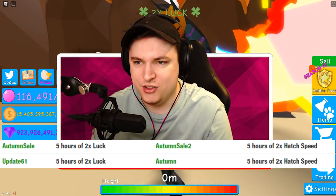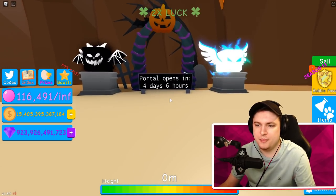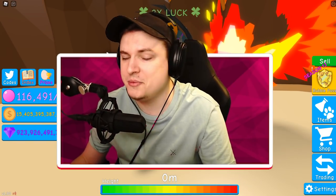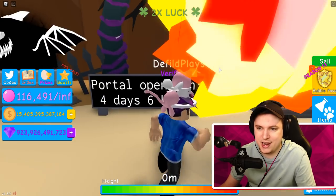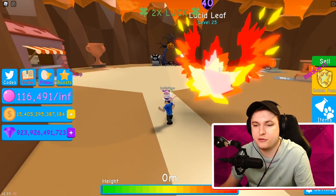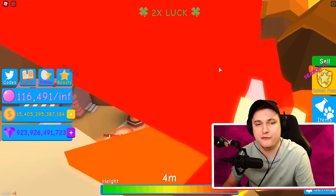That is everything you need to know for the codes before diving into the Halloween update coming in four days. We can probably expect a Code Halloween or something like that, or maybe even Update 62. So you can already guess the codes for the next update. I'll be mentioning all the codes appearing in the Halloween update when that drops in four days.